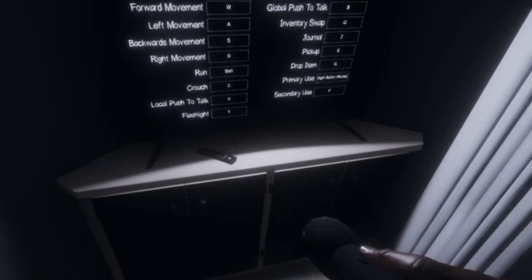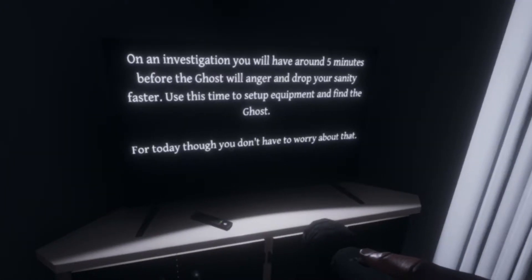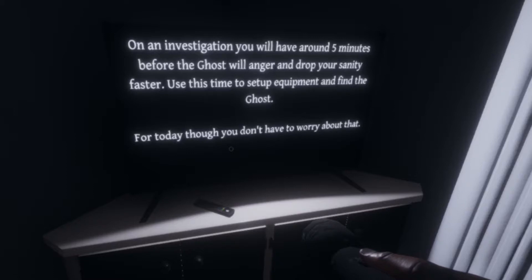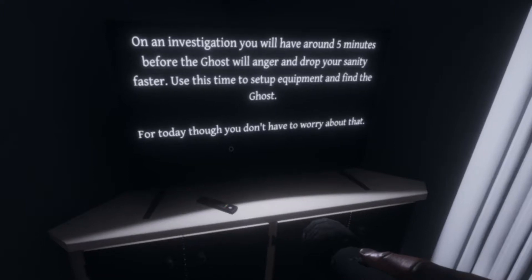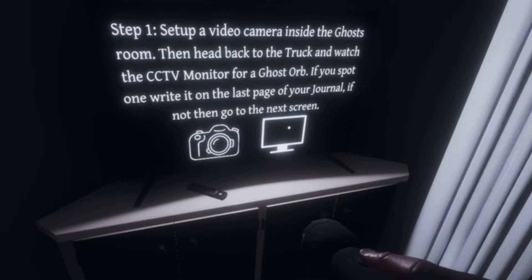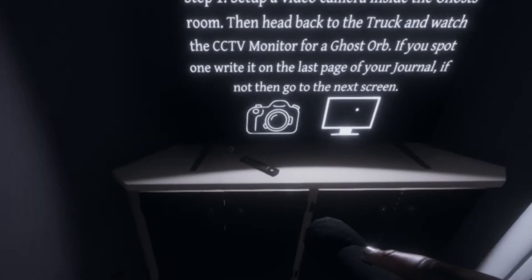Those are the controls. Run is Shift. An investigation will have you around five minutes before the ghost angers and drops your sanity faster — use the time to set up equipment and find the ghost. Set up video cameras inside the ghost room, head back to the truck, and watch the CCTV monitor for ghost orbs. If you spot one, write it in your journal.